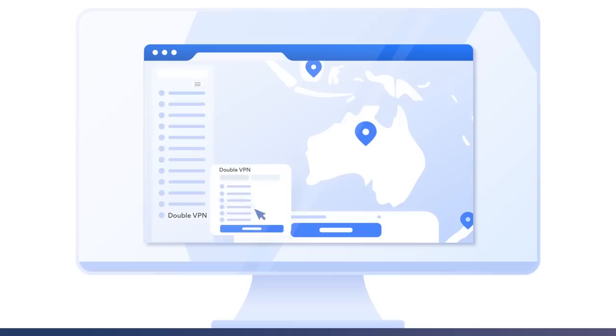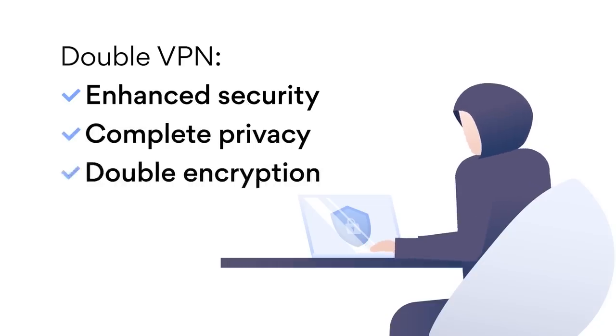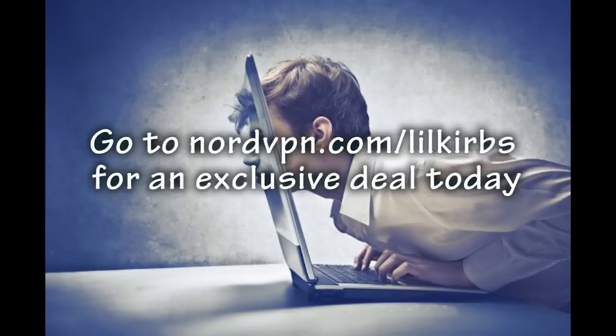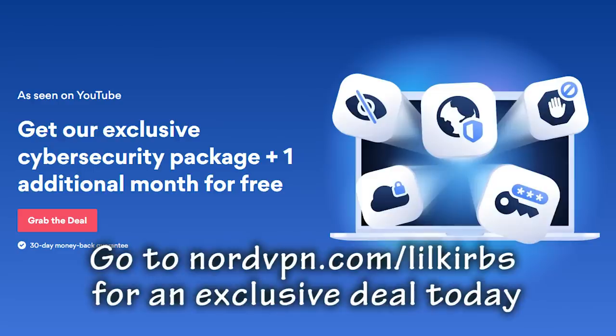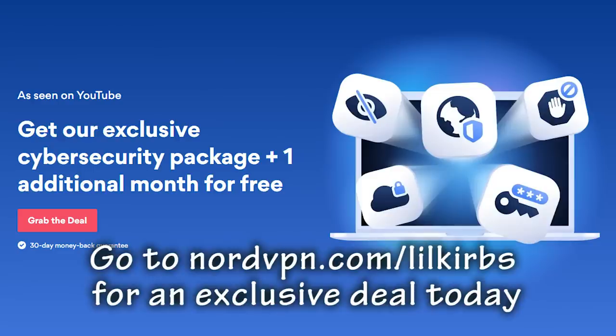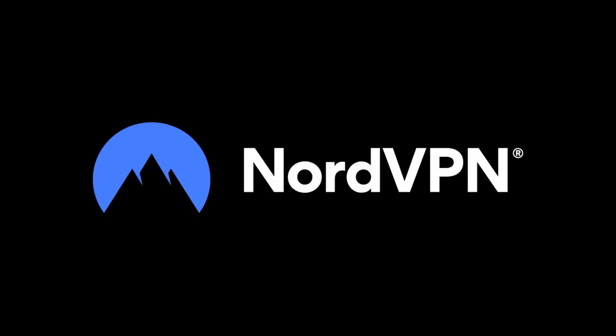I know exactly what you're thinking. You're a little bit hungry, and you want to know if NordVPN has double VPN. Yes, they do. You can choose a combination of two countries for double encryption, which makes you even safer. So stop what you're doing, open up your eyes, look at your screen, and click the link in the description to get an exclusive deal today. That's nordvpn.com/littlecurbs to get an exclusive deal. And there's a 30-day money-back guarantee, so there's no reason not to try it out. Thank you to NordVPN for sponsoring this video.